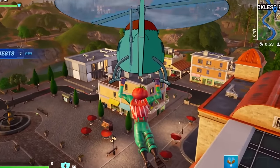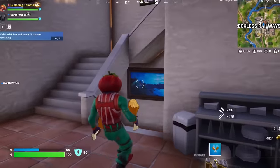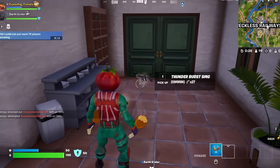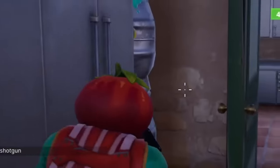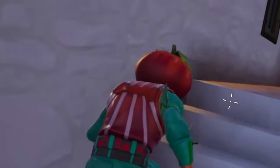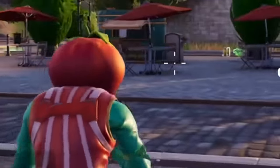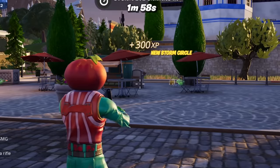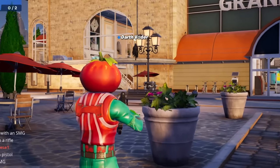I have turned the worst Fortnite weapon into the best one — let me show you how. First, all you need is a Thunderburst SMG. I know what you're thinking: this weapon is trash. It's the worst weapon this season. Why would I run an SMG when I could just have a Frenzy Auto Shotgun? But what if I told you there was an attachment that took this weapon and made it gross? How do you like the sound of no recoil?